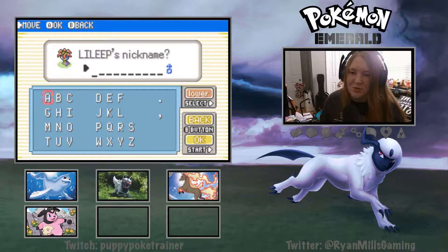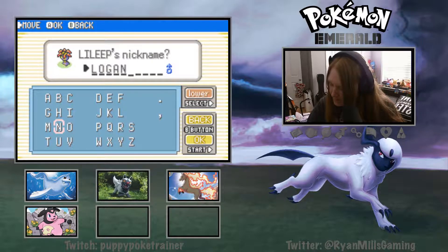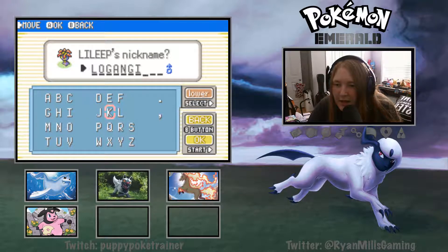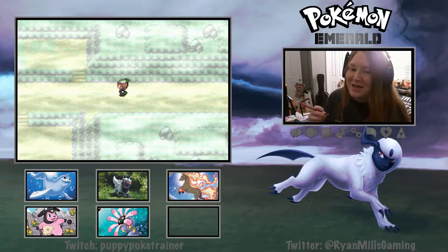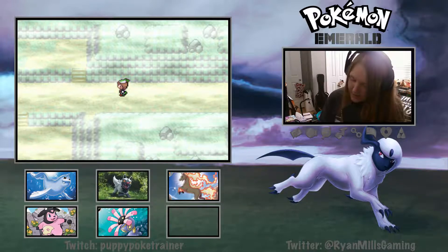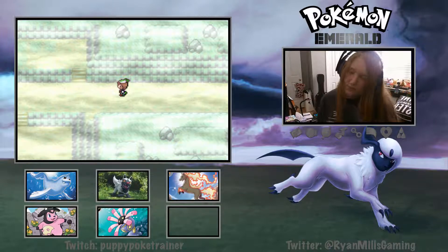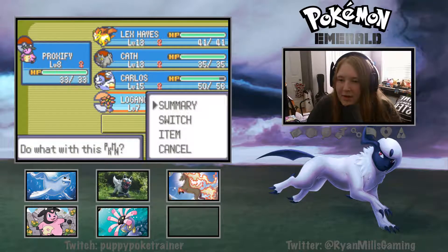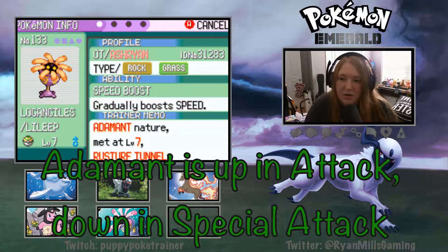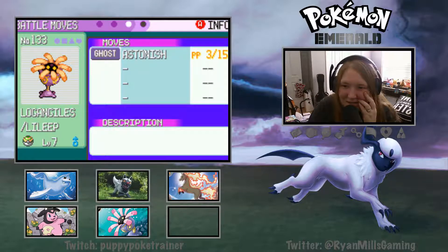Thank you so much for the follow on Twitter, my guy Logan Giles with an S! Awesome, thank you man so much. You are going to be a very interesting addition to this team. Let's go ahead and mark Logan off the list and mark off Prox. Let's check you out Logan Giles - you have Speed Boost and an Adamant nature. That special defense is really good, down in speed, and yet you only knew Astonish!